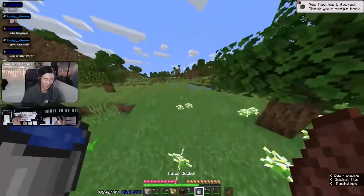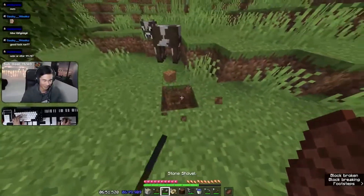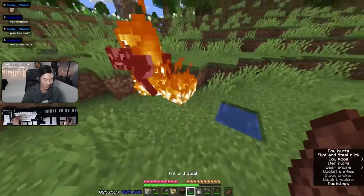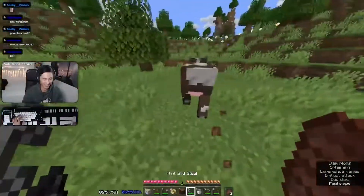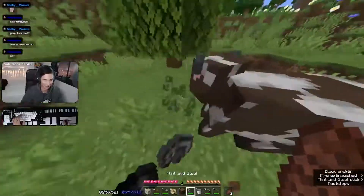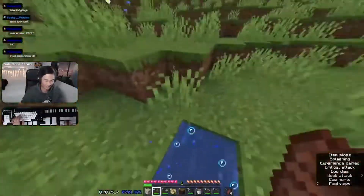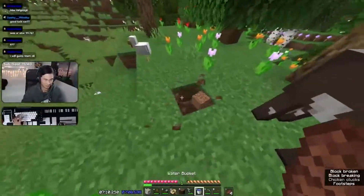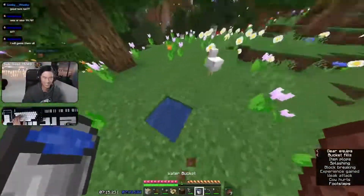So basically, you get a bucket of water, you find a cow. This is what you do. You dig a hole near the cow, put the water there, you set it on fire, watch it try to enter the hole, which it can't enter, and laugh at it. Look at it. Isn't that hilarious?